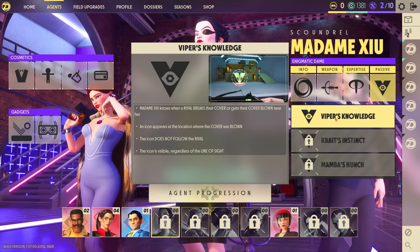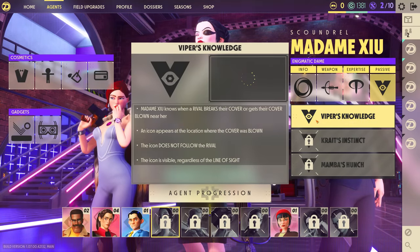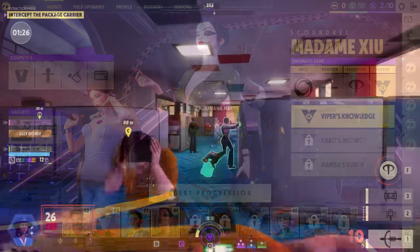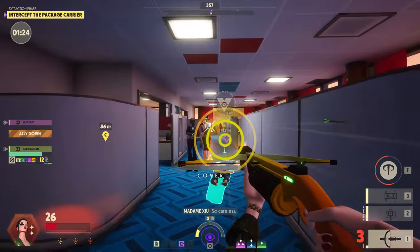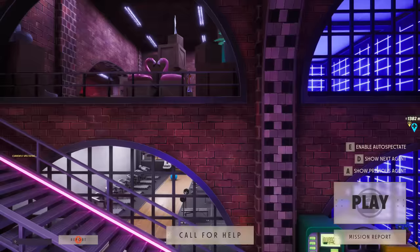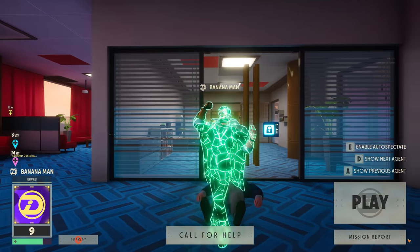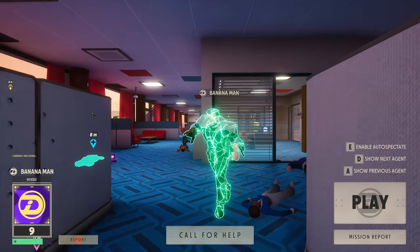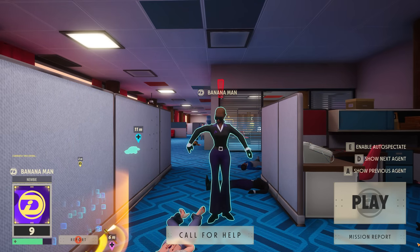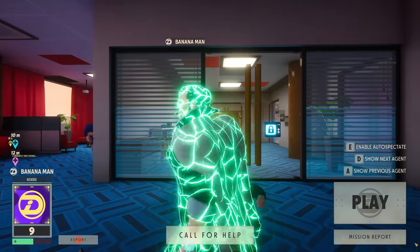If you get tired of using one character, you can unlock more by using credits earned in-game, and each character has a progression tree to new abilities and weapons that gives lots of toys to experiment with. To be honest, I'm not very good at this game, but I've been playing it with my girlfriend and my buddy, and we all agree there's something about it that keeps you coming back wanting to improve, despite any frustrations we encounter. And although I've enjoyed my time with Deceive, there are a few things I hope the developers can improve, especially as a new player wanting to get better.